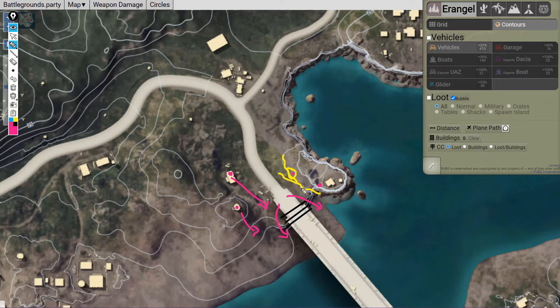Use grenades if they hide behind the pillars of the bridge. In case you get any casualty, send one of your teammates through this ridge — he can get a clear angle from there. But make sure you don't get third-partied, because enemies can come from behind or another squad can come even from the bridge.